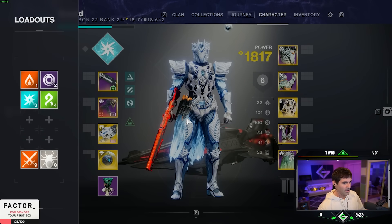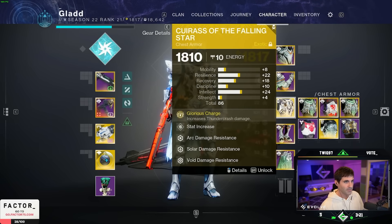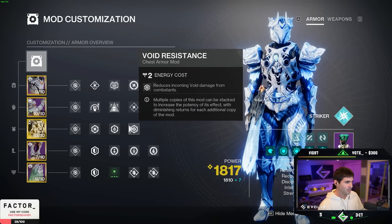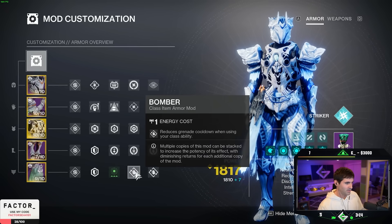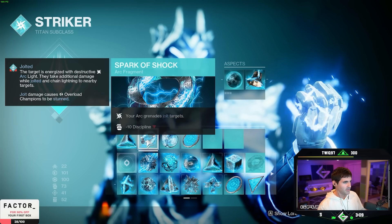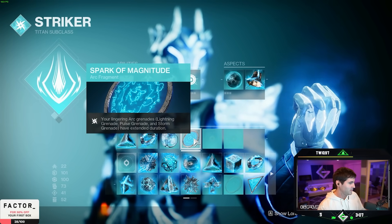I'm also going to have an Arc Titan build with Cuirass of the Falling Star with Bolstering Detonation, Momentum Transfer, Innervation, Insulation, and Double Bomber. In the subclass, running Resistance, Shock, Volts, and Magnitude.